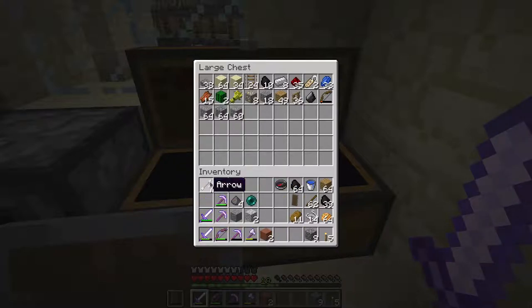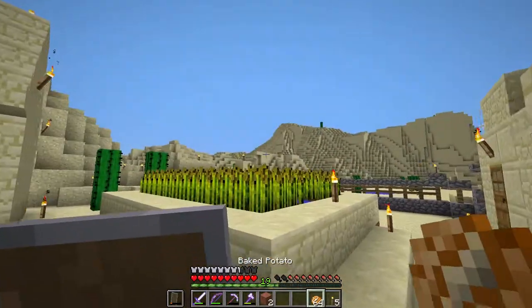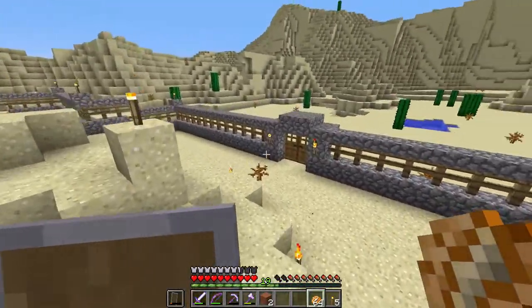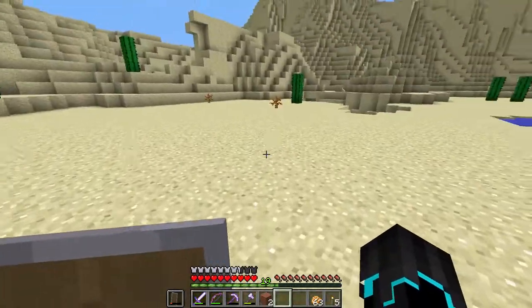We have over two stacks of flint, which is amazing. I'll keep the ender pearl on me just in case, and I'll leave the coal. I'll take the cobblestone though, because that could be very handy for building quick stuff. We should be good to head back down the mineshaft. Let's get back down there and explore the next section.